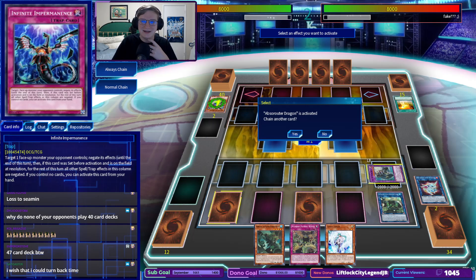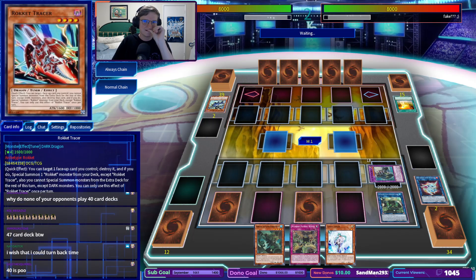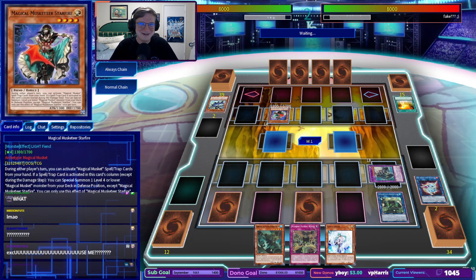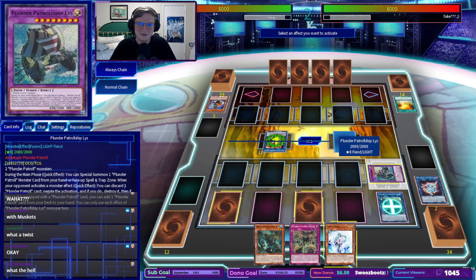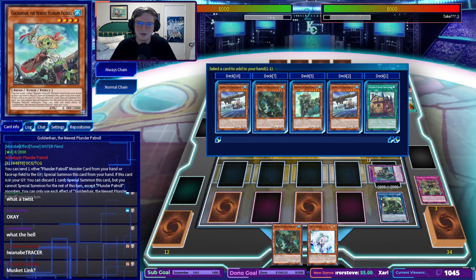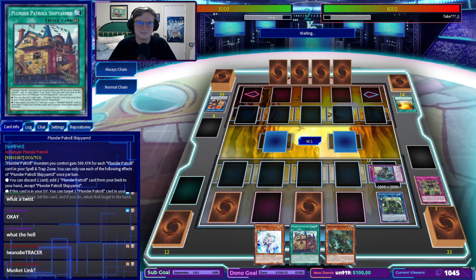Do I negate the Absa-Router Dragon? I don't think so, go for it. Alright, they're getting the Tracer. They're in, oh that's crazy. Max Effect will negate. I'm going to pitch Booty here, and it's resolving. They must know something I don't. We are going to add a Plunder Patrol card — I think I am going to take Shipyard here. That was kind of sick. This deck is everything!